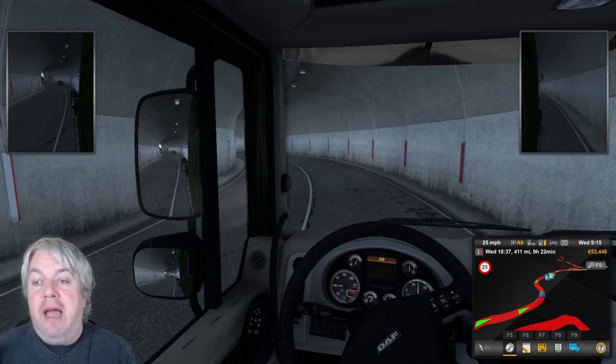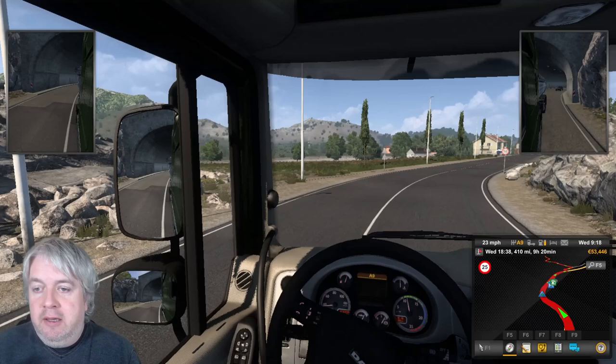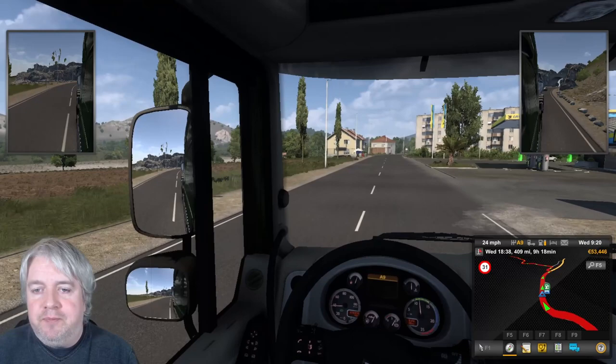Each of those five legs requires a specific delivery of the items I just spoke about. The key thing is there are two really important parts: number one is that the starting city needs to be one of the correct starting cities, and number two it needs to be from the correct company.